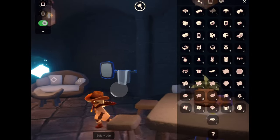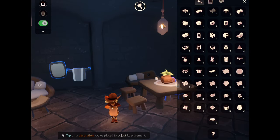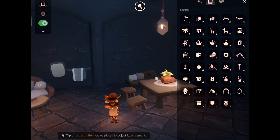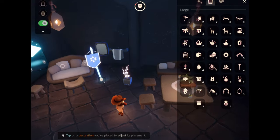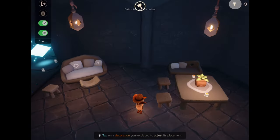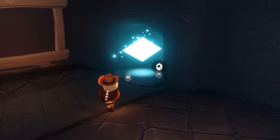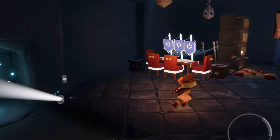We can also place any of the items we've got from previous seasons or previous events, so I do have a lot of those to decorate with. I'm kind of overwhelmed with decisions right now. If you're ever overwhelmed or need some inspiration, you can check other player-made creations — I highly recommend checking out other players' shared spaces; they will give you a ton of inspiration. Some people are so creative.